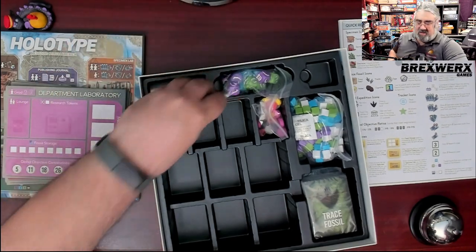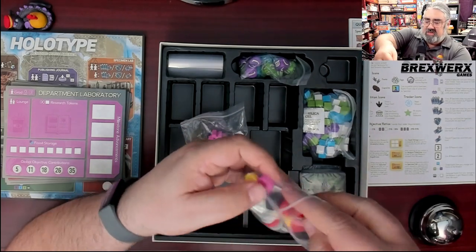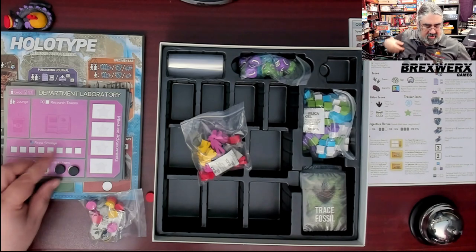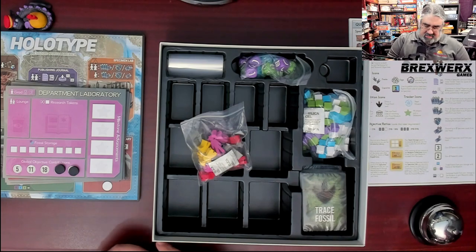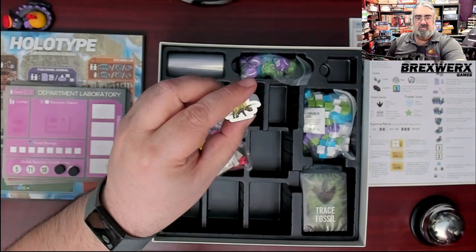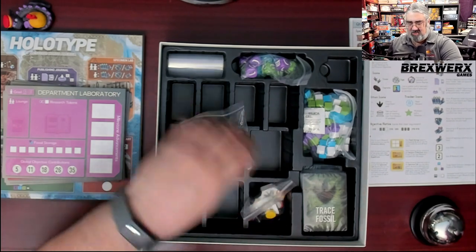Next we have wooden discs in the player colors — these are used to mark the end-game scoring and track global goals as you unlock them. The one silkscreen piece included in the game is the round marker, which I thought was a nice touch — it's two-sided, showing a triceratops, or at least what I grew up knowing as a triceratops. A lot of what I learned about dinosaurs as a kid is apparently no longer true.